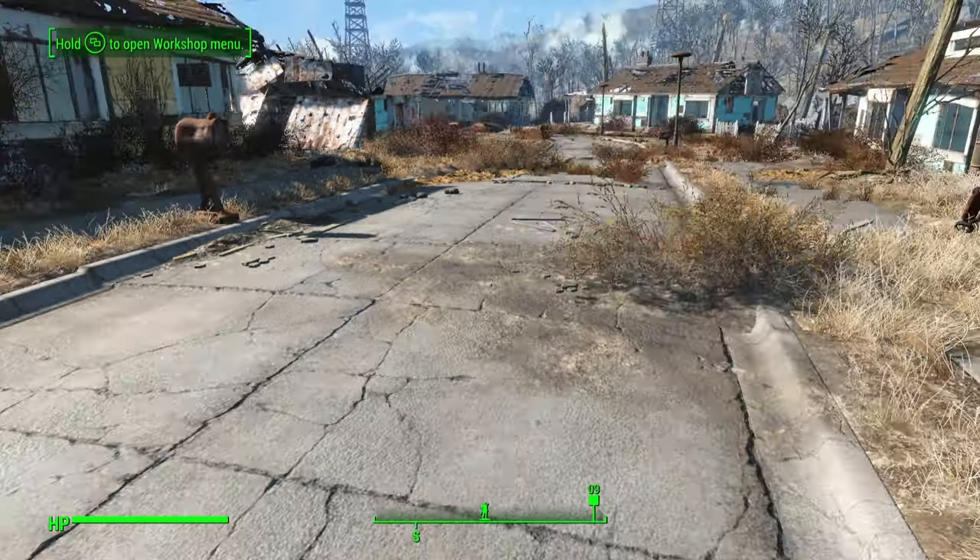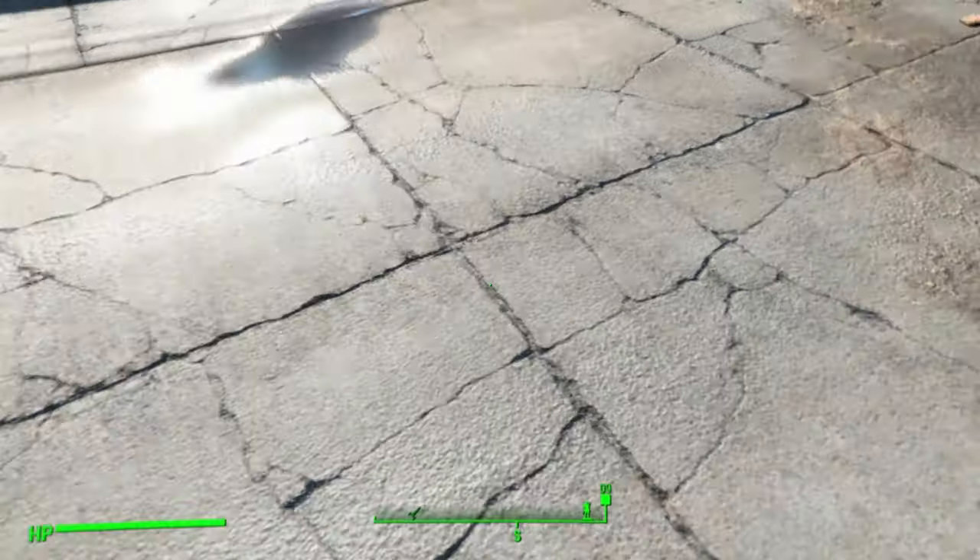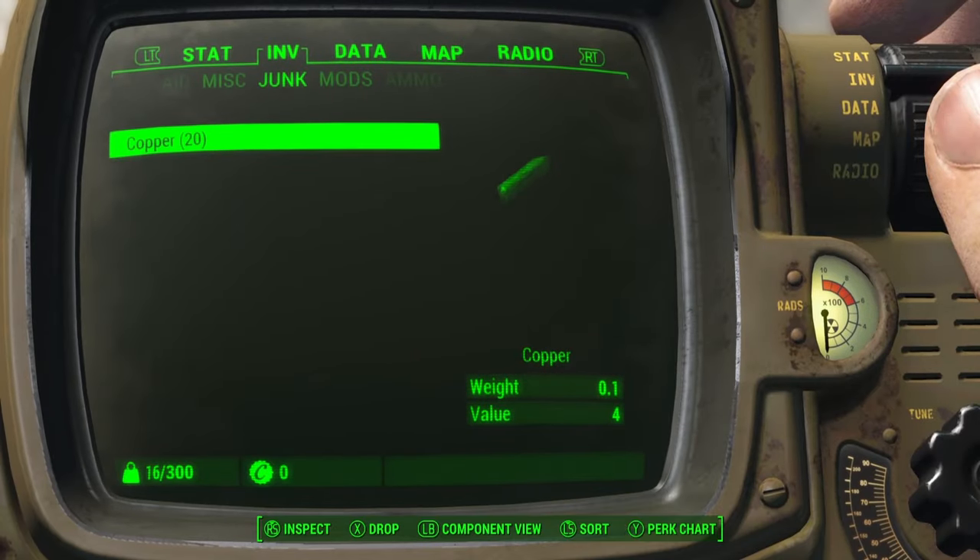Once you're in a settlement, go ahead and drop an item that you want to duplicate. In my instance I'm going to drop 20 copper.